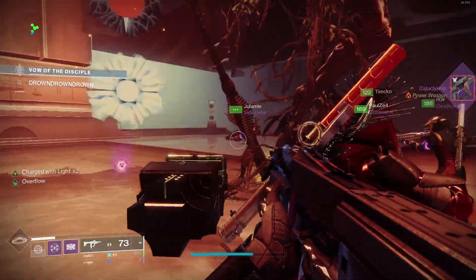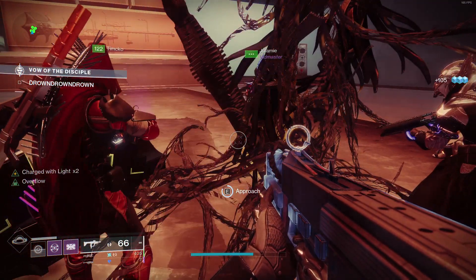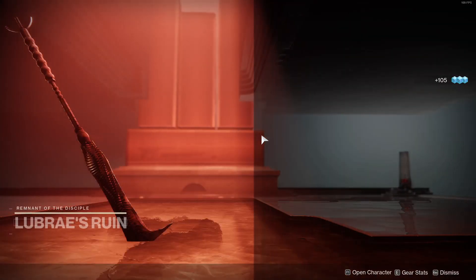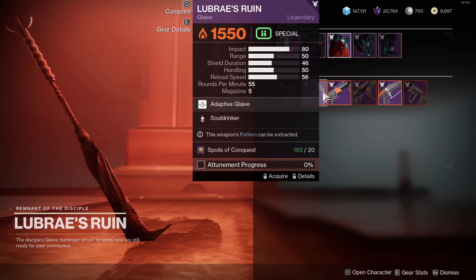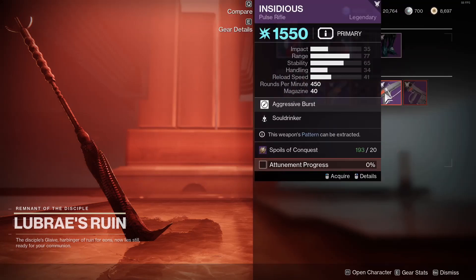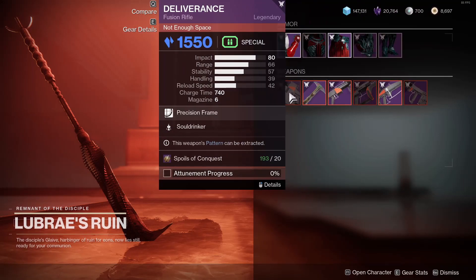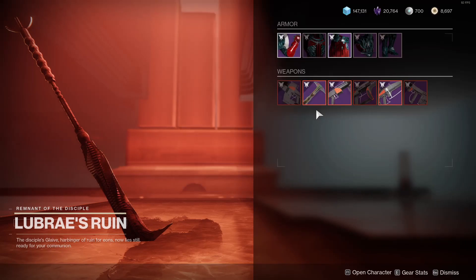Here's how you can get a second one per week. If you go to his glaive and approach it, you can buy another red border weapon. It costs 20 spoils of conquest, and you can buy any of the raid weapons that you have that are red border. Essentially, you can get two red border weapons per week.